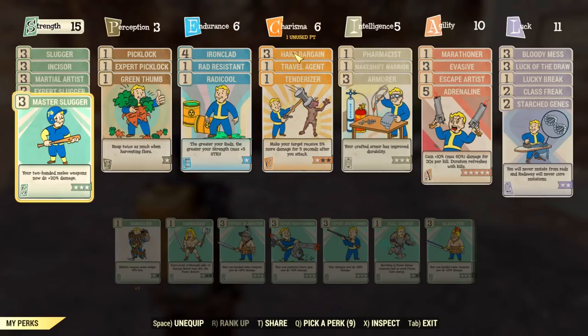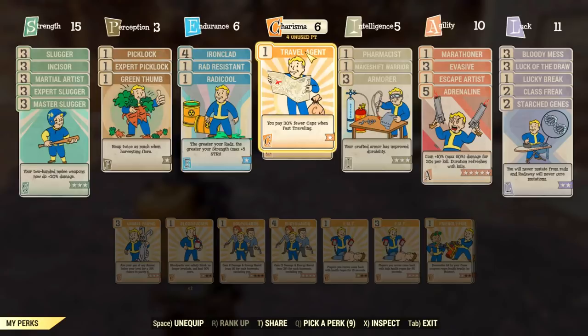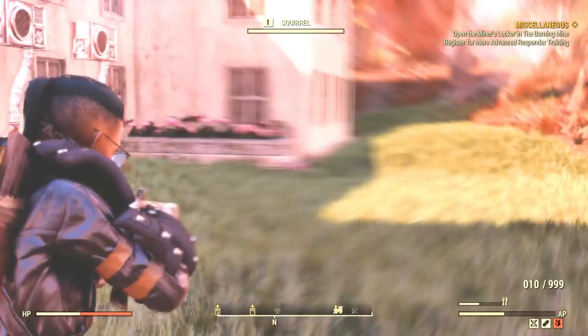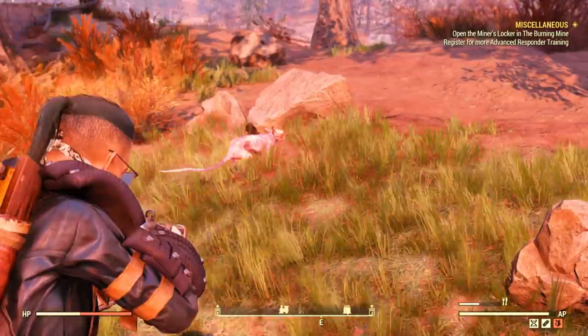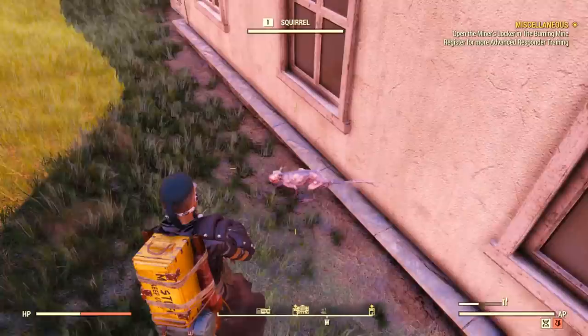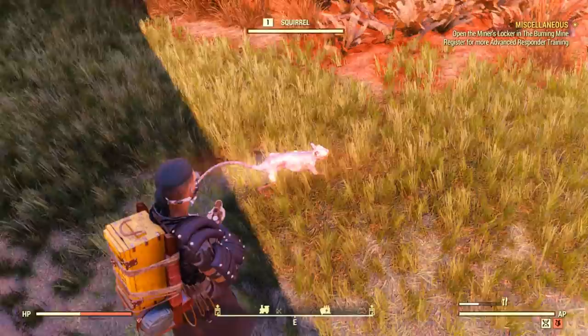Pacifying and taming animals is something veteran players know about, but new players might find it very strange because it's not something usual — but it is true, you can pacify almost any animal. Your chances depend on the level of your perk and your own level. It's relatively easy to pacify animals, but to tame them it's another story. You need to follow an extensive range of rules: you need enough budget in your base and you need to pick an animal that is in a random spawn spot, not a fixed one. It's not easy, but it is possible.